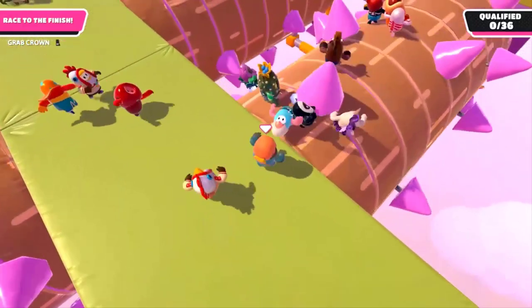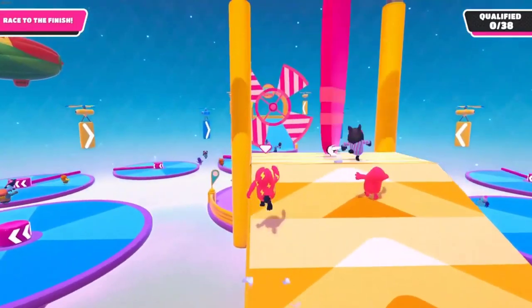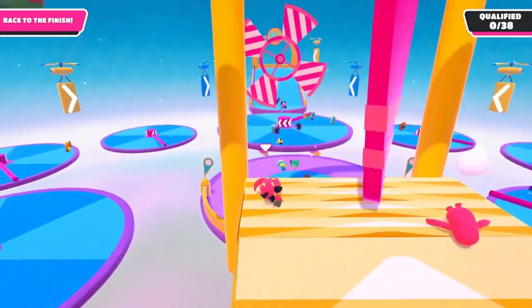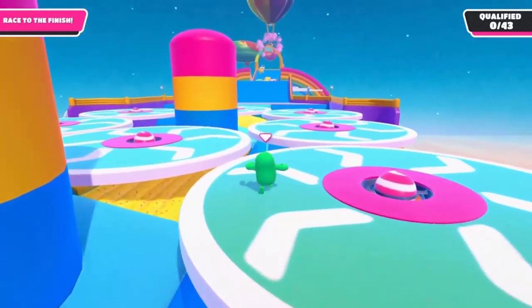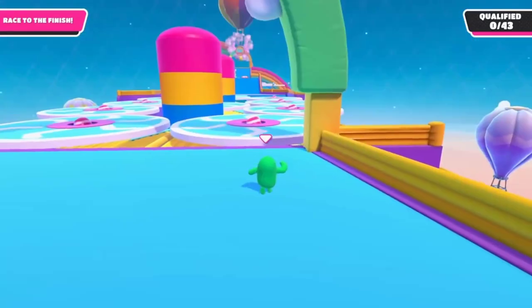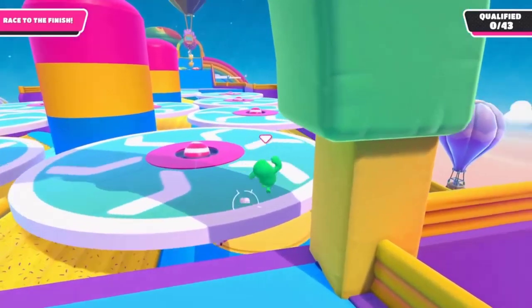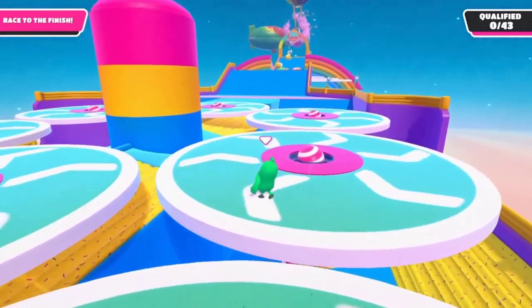Spike Logs are large static cylinders crossed by moving spikes. So far these obstacles are only present in Night Fever. Spinning Blades are pink and fast rotating blades only featured in certain rounds. Spinning Plates are round platforms that constantly rotate in a certain direction, indicated by the arrows in their texture.